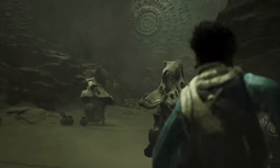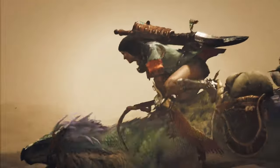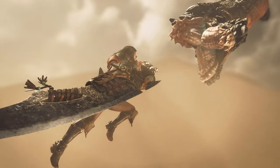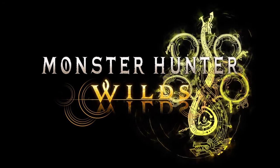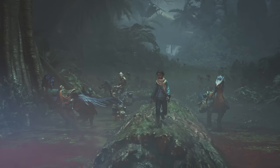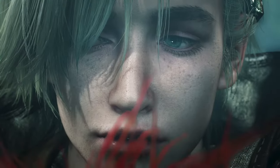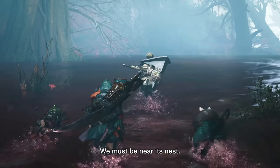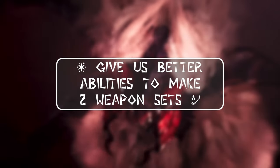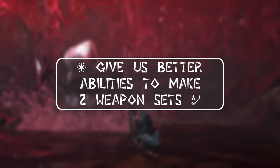In Monster Hunter Wilds, we will be able to carry two weapons out into the field at once — one on our hunter and one in a pouch on the Seikret. You can swap weapons by mounting your Seikret and pressing right on the d-pad. Now this will allow for a lot more options to help counter certain monsters. However, my main concern is the way that skills, decorations, and potentially charms or talismans will work in Wilds. If it stays like previous titles, weapons with vastly different skills — for example if you wanted to run gunlance and bow — will have a difficult time building a set that brings out the best of both weapons. My wish for Wilds is that we get combination decorations back in a similar vein to Iceborne, but with a lot more skill diversity.